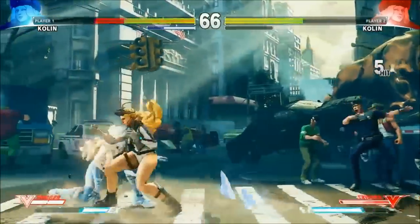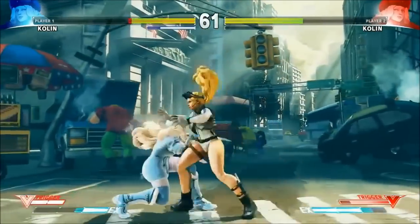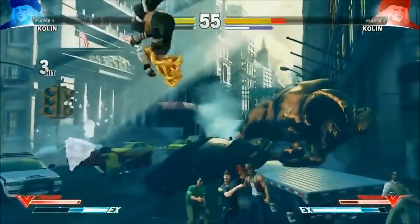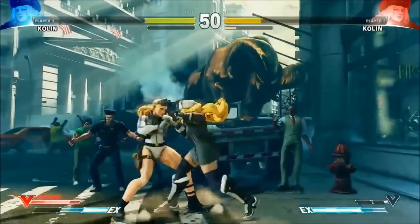Counter-hit combos already. Yo, Tempest? Check out that stun gauge at the top left — it doesn't deplete, so she's going to be able to put on a lot of pressure. The only way to get rid of it is to hit her for gear, so you can gear-reversal and get rid of some of the stun. Very unique character for Street Fighter — we haven't seen anything like this.